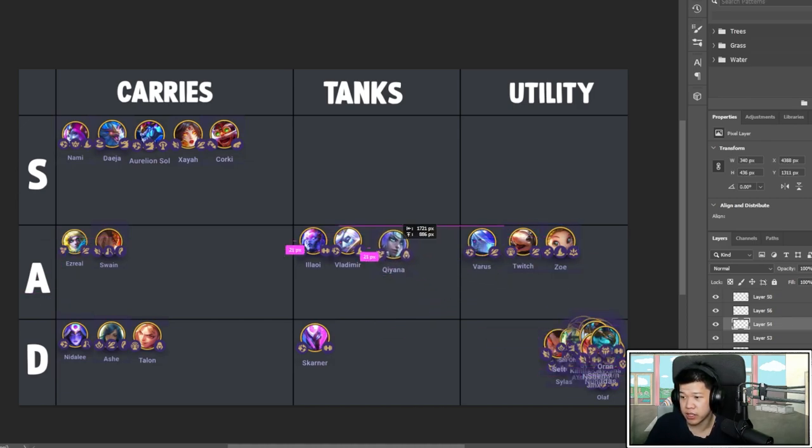Kennen is great utility, especially in Tempest. If you have Tempest on your build you can add him in and get the one-second stun, the true damage — that's pretty good. He disarms, and the design team stated they don't want him to be the carry. You can build him carry if you want, but it's not ideal.